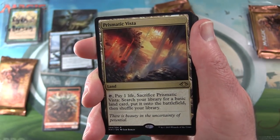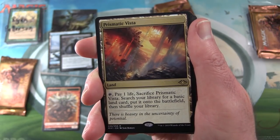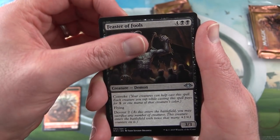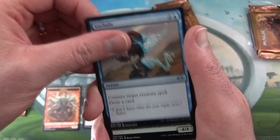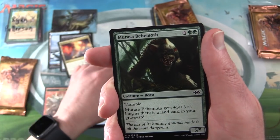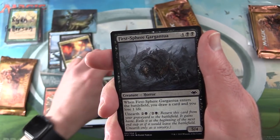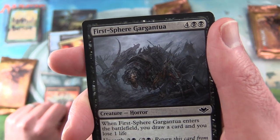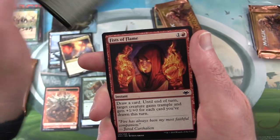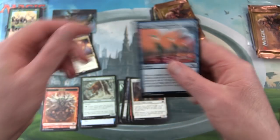Next up we have Prismatic Vista — a land. Tap, pay one life, sacrifice it, search your library for a basic land card, put it onto the battlefield, then shuffle your library. And then uncommons we have Feaster of Fools, Exclude, and Conifer Worm. The commons: Fountain of Ichor, Muraza Behemoth, Segovian Angel, Man O' War, First Sphere Gargantua, Creature Horror — haven't seen that one yet — Mother Bear, Fists of Flame, Martyr's Soul, and String of Disappearances.